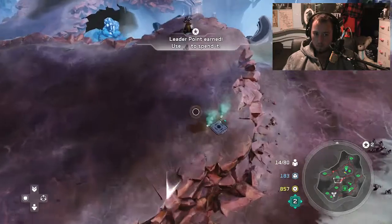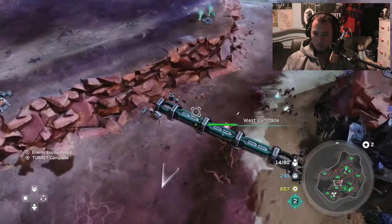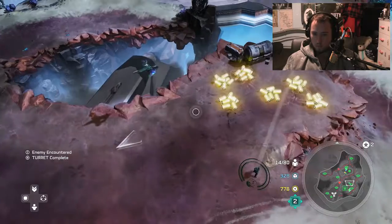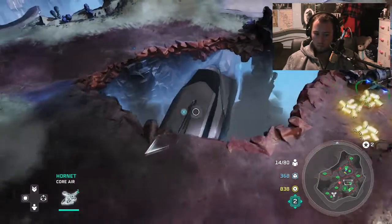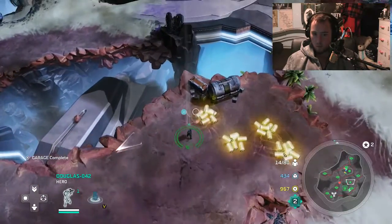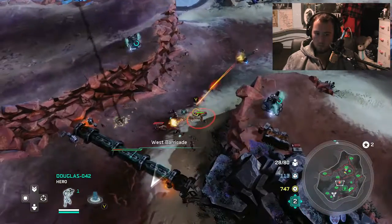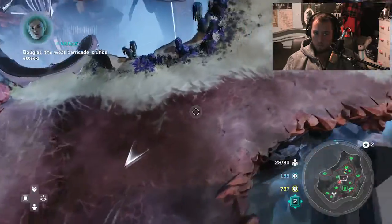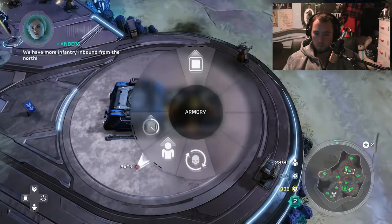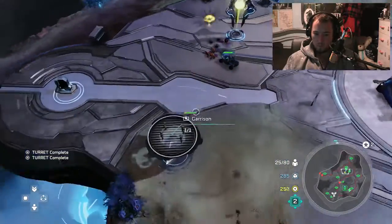These turrets aren't doing much. Banished at the west barricade - they're just plain turrets. Garage constructed. Suited up, on my way. Moving - turret upgraded. The west barricade is under attack. We have more infantry inbound from the north. Hitting the population boost.